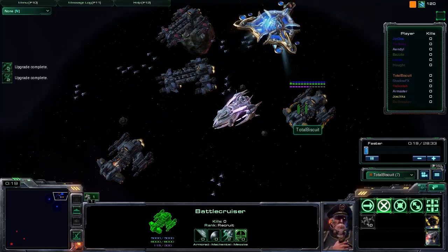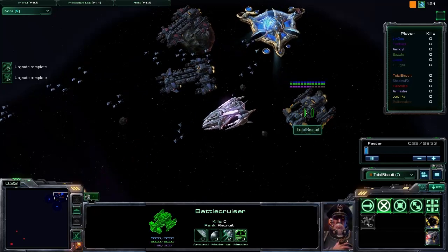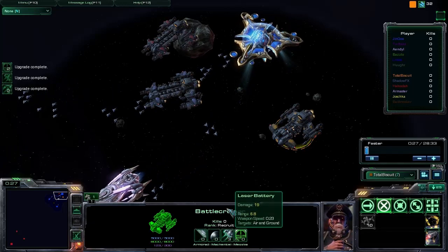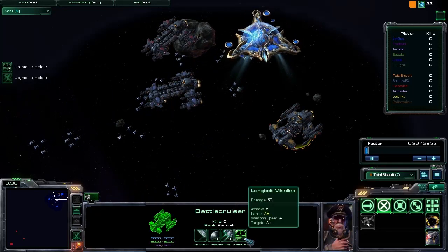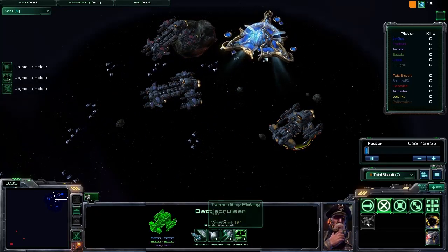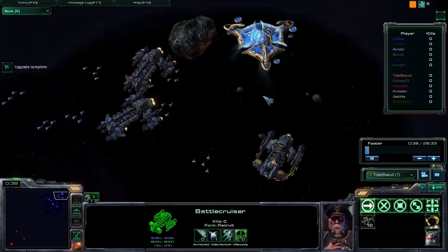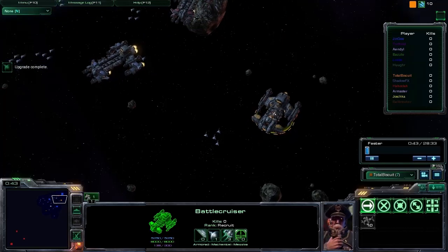In this particular game, I'm going to be going with a close-range brawling build with the Battlecruiser. I'm looking into investing fairly heavily in laser batteries, but initially I also pumped quite a lot into range. I also grabbed two engine upgrades, which I would honestly recommend for pretty much anyone - at least one. Otherwise, you'll end up getting picked off very early on in the game.